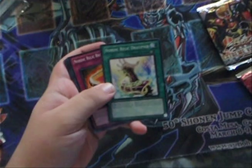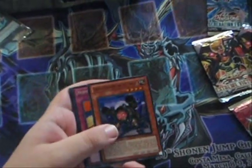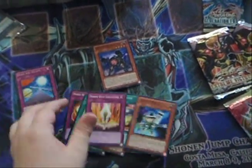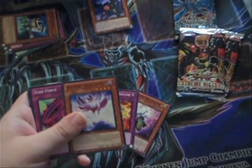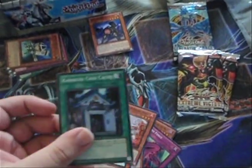The first pack I get some pretty garbage commons until you get to the sizing — and then Hope for Light. So one rare and then some more garbage commons. Second pack of Storm Ragnarok, you get some more garbage commons and a garbage rare and more garbage commons — except for Cash-Cash. Cash-Cash is kind of, yeah, it could go either way.